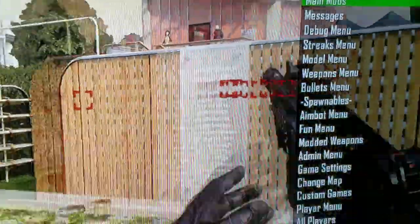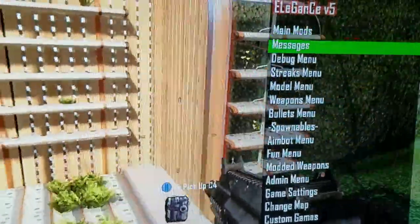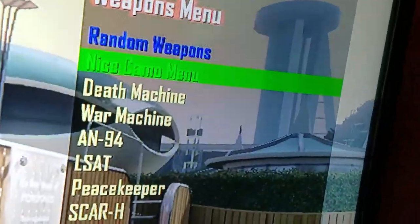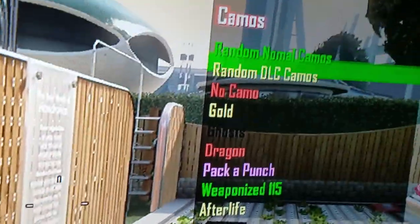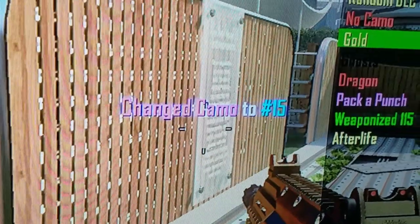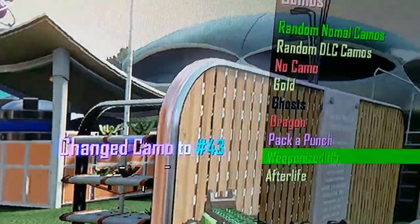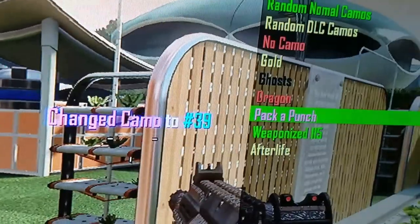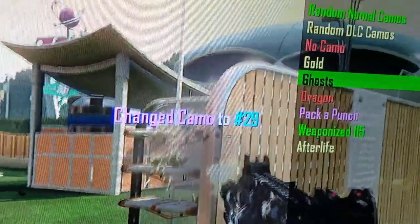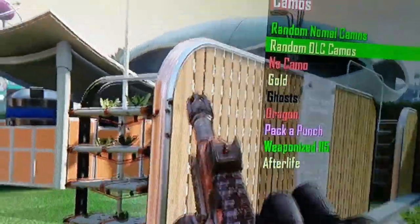Hey guys, what's up, my name is Landis and welcome back to another video. Today I'm going to be showing you guys how to get the legacy mod menu. See, this is what it is — you can get the Weaponizer, Pack-a-Punch, Ghosts, random DLC.